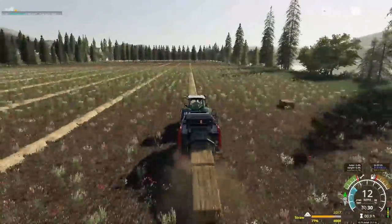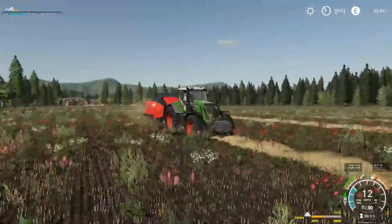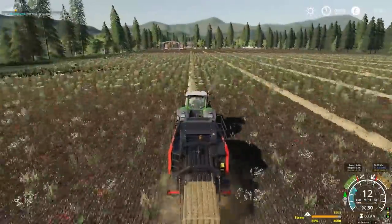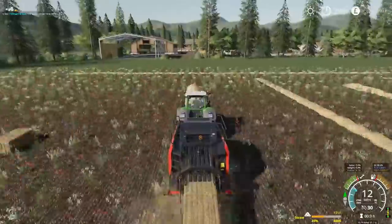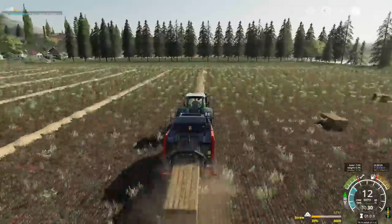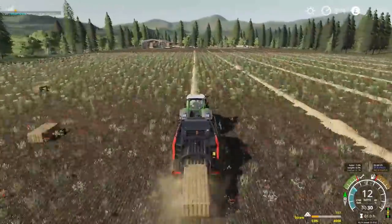Once this is baled and we've used the auto stacker to collect up all the bales, we're going to get the 8400R — the 8R John Deere. I think we've got a culture plough on this map, so we're going to grab that and get this field ploughed. And once that's started, we're going to switch over to the other field, get that baled and cleared off as well.